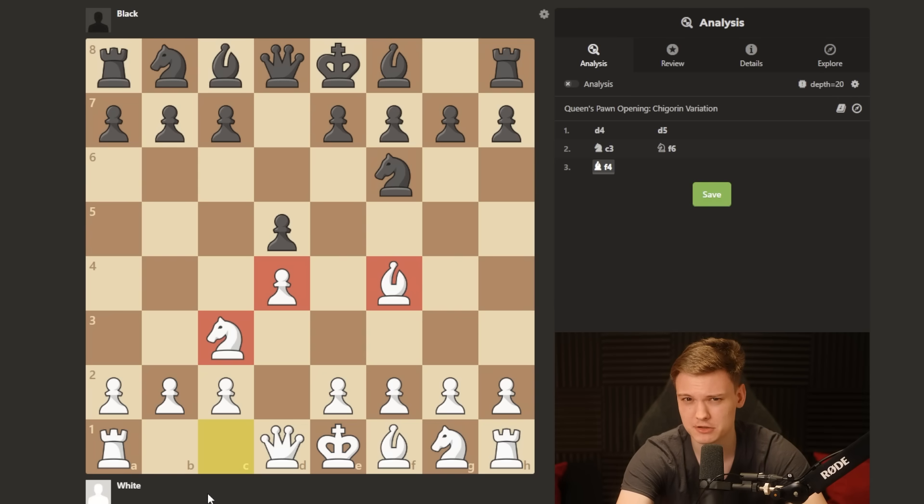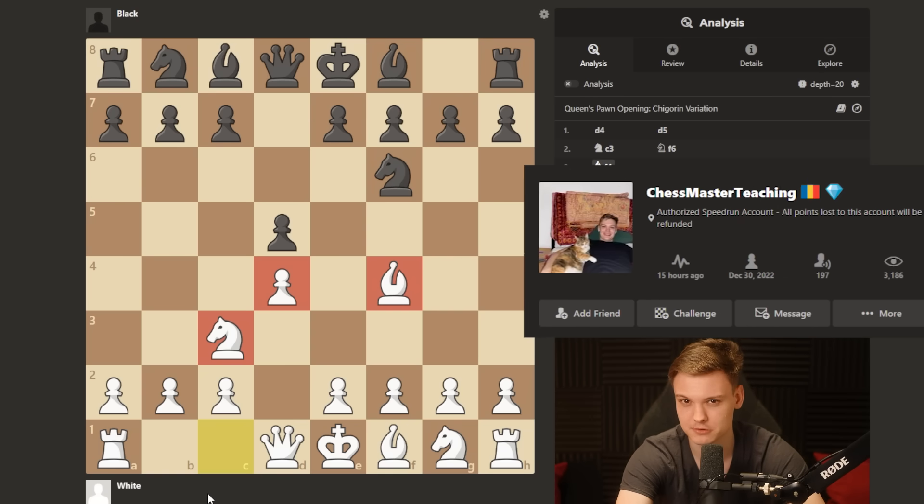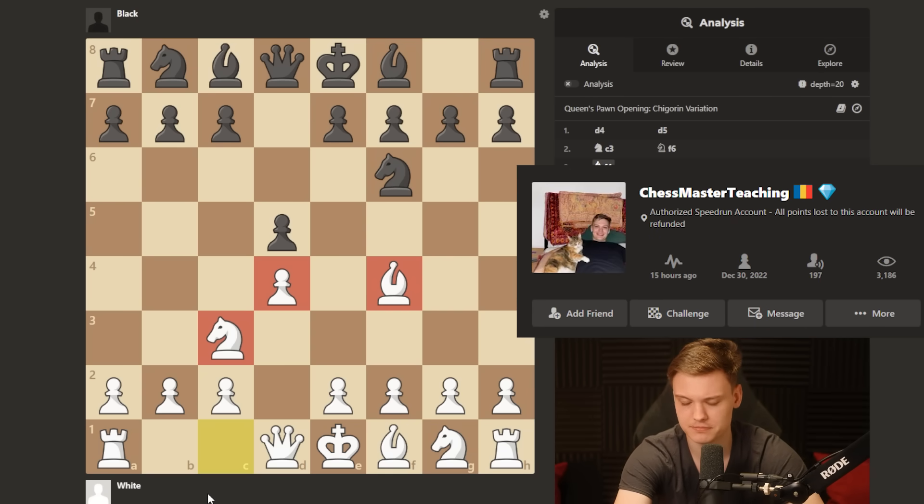Join me because today I'm going to be walking you through three games that I have played on my speedrun account, facing opponents of an average rating of 2000. I know 2000 may sound a little bit intimidating at first, especially if you're just getting started. But what really makes this opening a cheat code is that it genuinely works the same no matter what rating range you find yourself in.